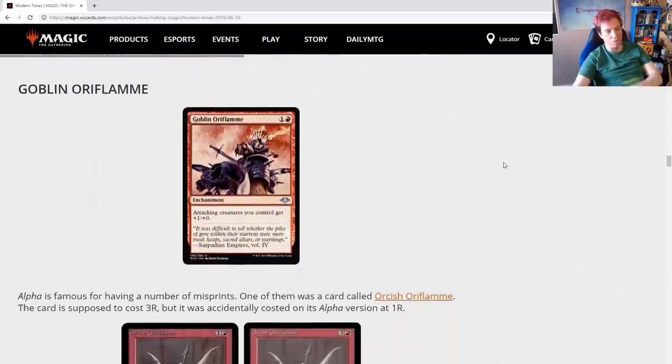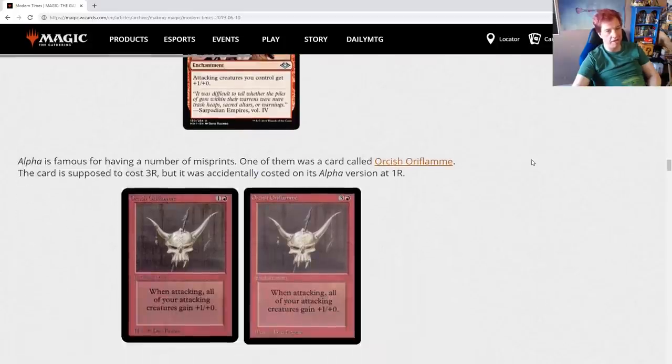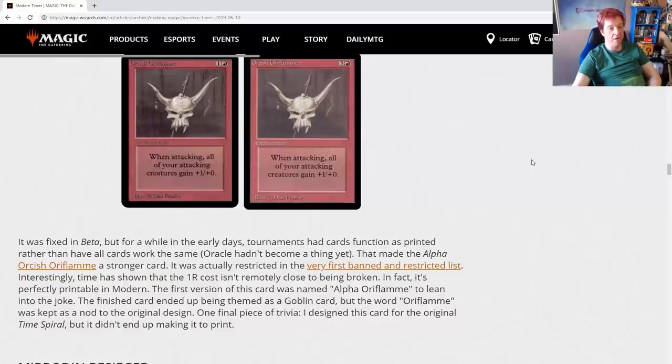Goblin Oriflamme is a nod to the old Alpha Orcish Oriflamme. Alpha is famous for having a number of misprints; one was Orcish Oriflamme, which was supposed to cost one red and three colorless, but was accidentally costed at one red and one colorless in Alpha — fixed in Beta. In early days, tournaments had cards function as printed, so the Alpha version was actually restricted on the very first banned and restricted list. Interestingly, time has shown that the red and colorless cost isn't remotely broken — it's perfectly printable in Standard today. The first version of this card was named Alpha Oriflamme to lean into the joke; it ended up themed as a Goblin card, but the word Oriflamme was kept as a nod to the original. Notably, this card was designed for the original Time Spiral but didn't make it to print.